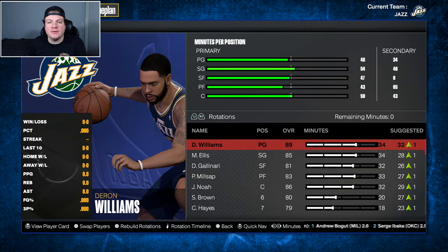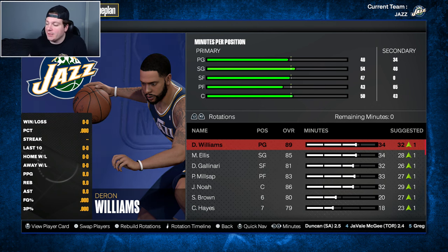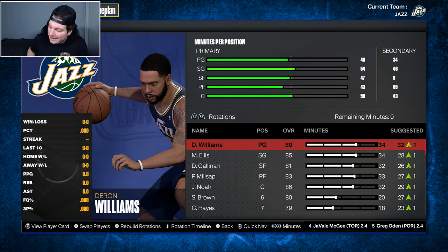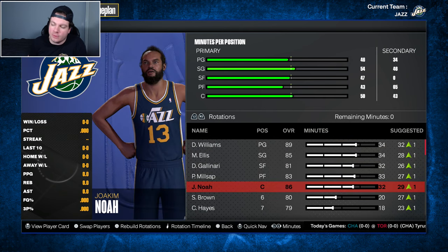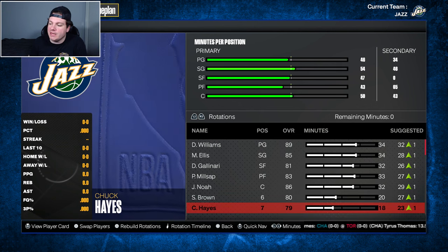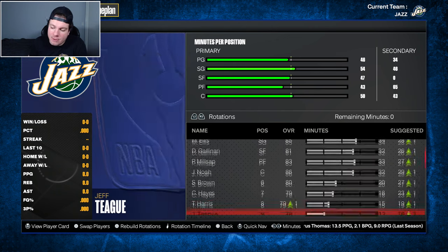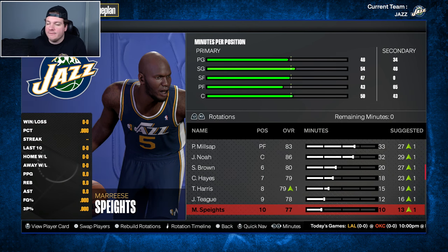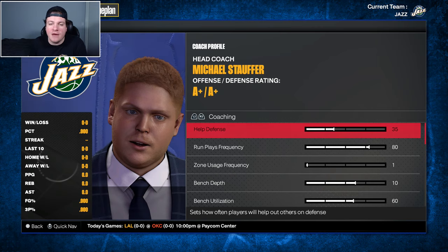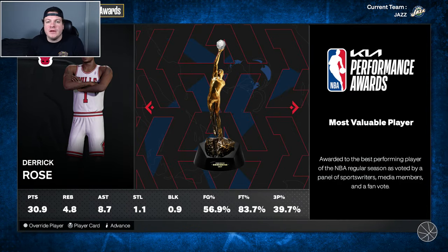We are here at the start of the third and final regular season in Utah. This offseason was very, very important for us - we upgraded the bench significantly and got a major upgrade at center. Starting five: Daron Williams, Monta Ellis, Danilo Gallinari, Paul Millsap, and new addition Joakim Noah. Bench is led by Shannon Brown, with Chuck Hayes as backup center, Tobias Harris developing nicely as backup small forward, Jeff Teague as backup point guard, and Mo Speights as backup power forward. It's all or nothing at this point.